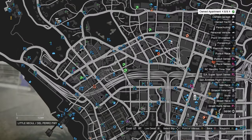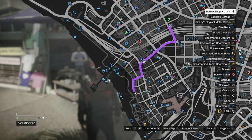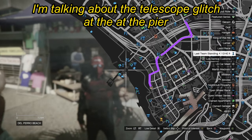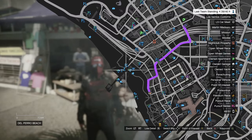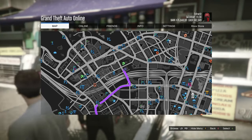I recommend heading to your apartment so you don't have to run back to the mask store or clothing store. Because if you do the telescope glitch and get on a vehicle or get inside a car, the hoodie will come off your character. I just recommend doing the telescope glitch at your apartment.